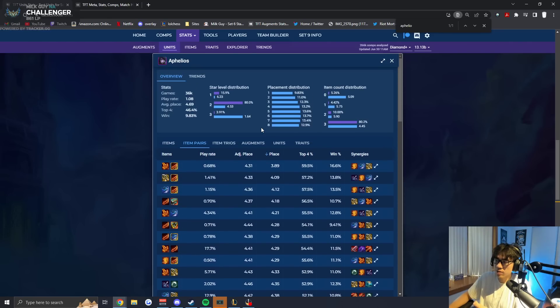You can see Ionia plus Last Whisper is a 4.3 — that's much higher. So I just want to give you guys some quick tips: Rageblade on Kaisa is not that good.